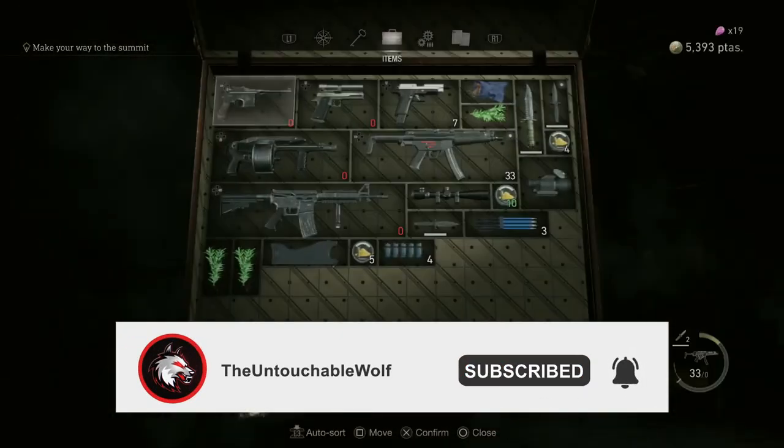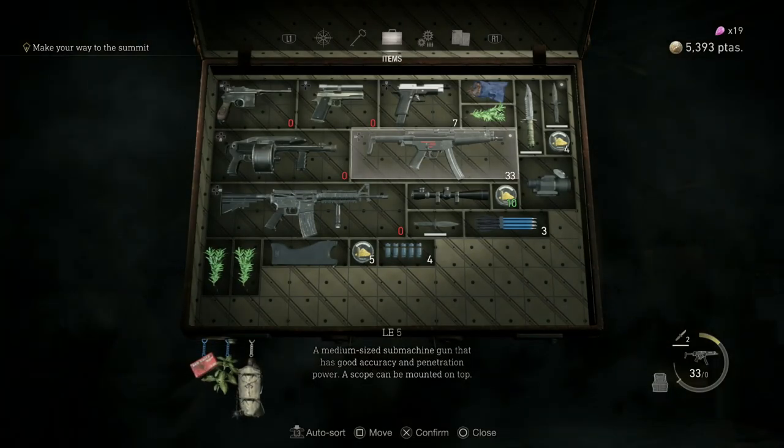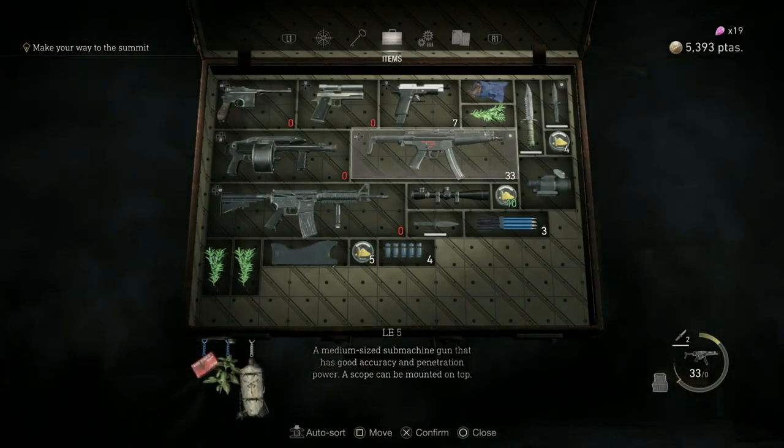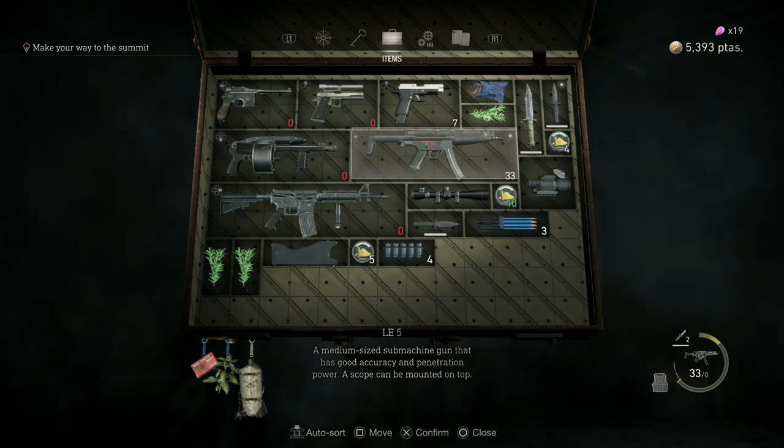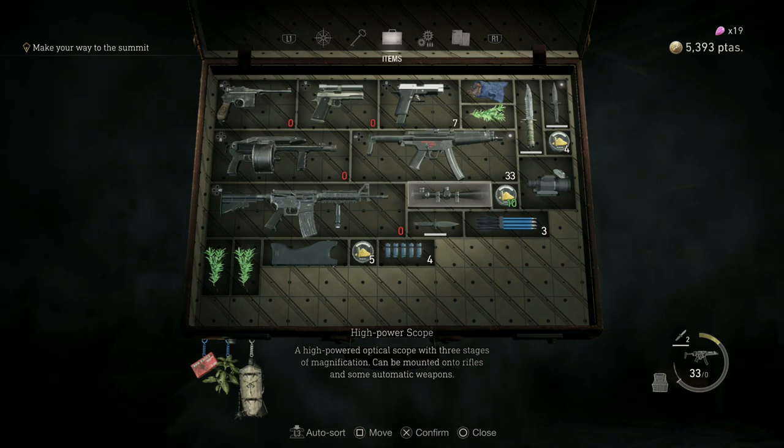When it comes to the LE5, it's a medium-sized submachine gun that has good accuracy and penetration power. A scope can be mounted on top, and when it comes to each scope option, you have the high power scope.